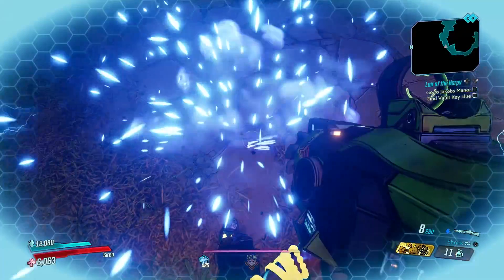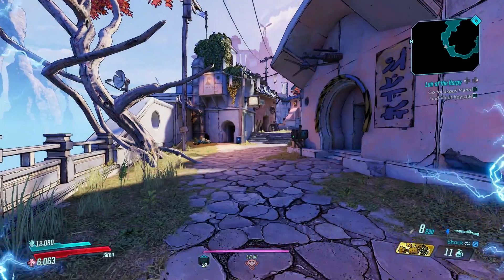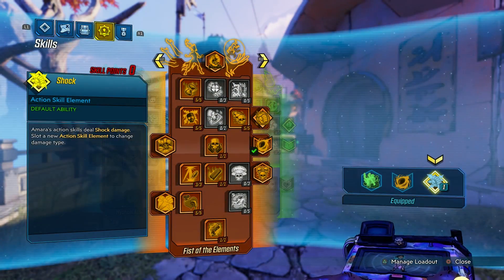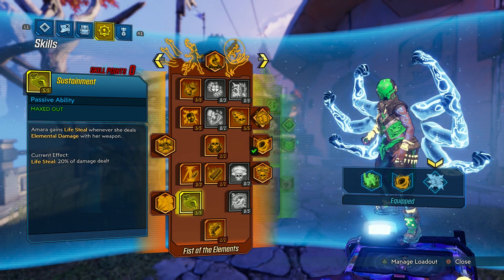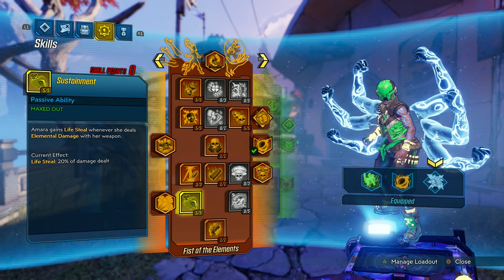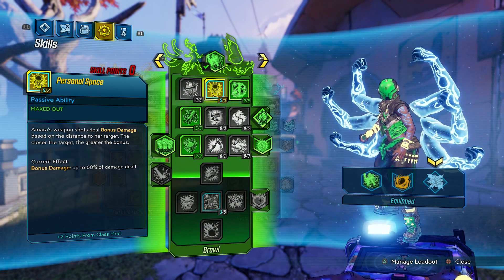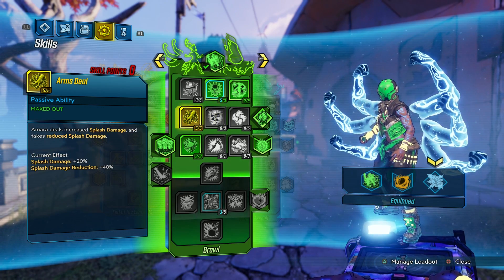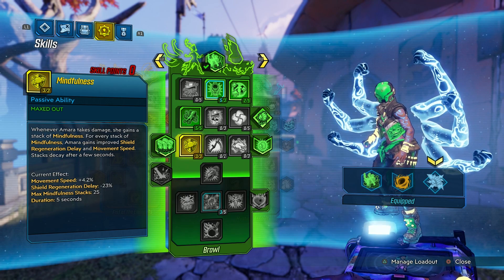The combination between the Trevonator and the Transformer is that you can shoot orbs. Amara also has Lifesteal, so you can get Lifesteal and Shield Regeneration out of the same gun, which seems really cool. She also has this awesome skill Personal Space, which is a big bonus damage dealer, and you can increase Splash Damage. This all seems to make sense.